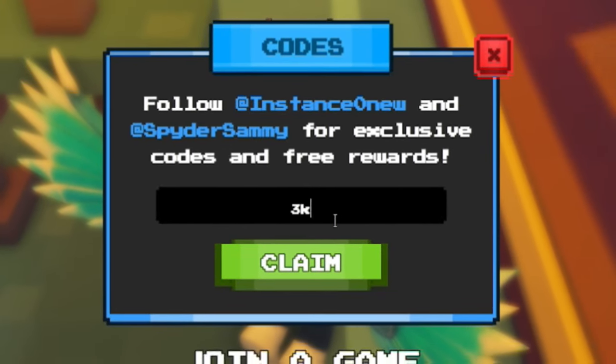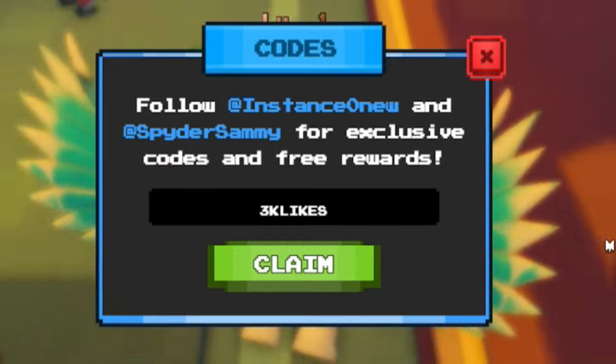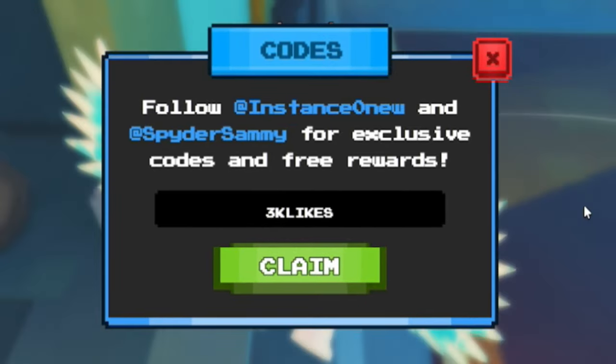Next, let's redeem the code 3KLIKES — type in 3K then L-I-K-E-S and redeem it. That'll give you 250 coins. Stick around until the end of the video to find the brand new codes in Pixel Tower Defense.